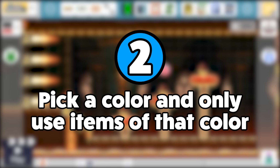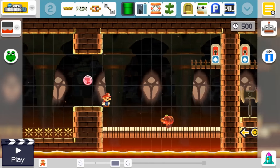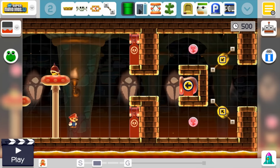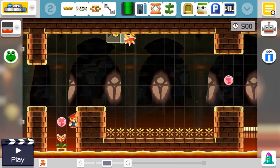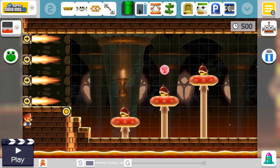The next rule is to pick a color — any color — because this theme will be creating levels using items that are either the same color or similar colors. This example here is using items that are mostly red and orange. If you're finding yourself stuck creating a level, feel free to add a couple colors together, like all red and yellow items, or all blue and green items, but try to keep it as similar as possible.